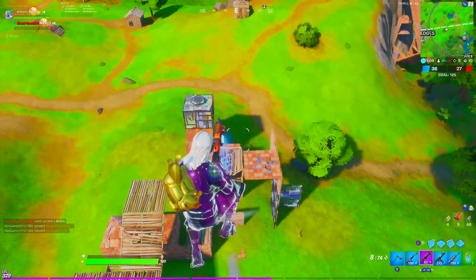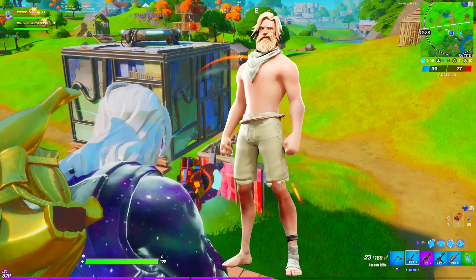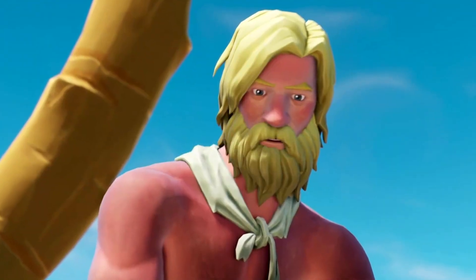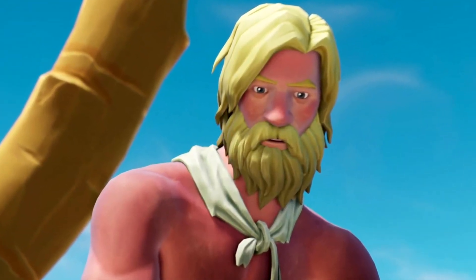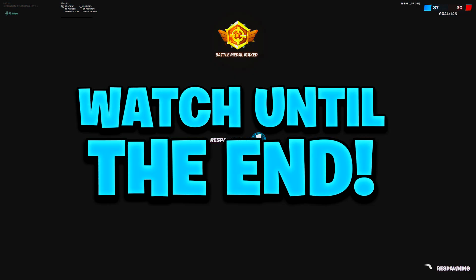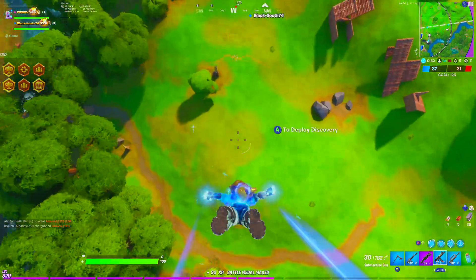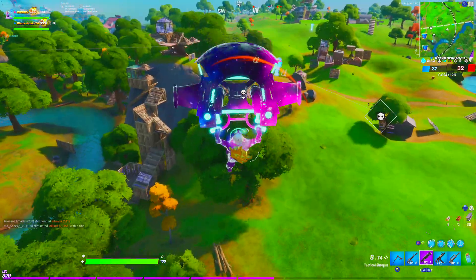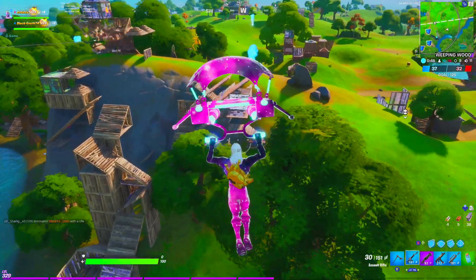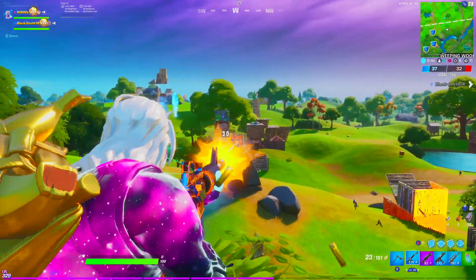The second skin is the Island Jonesy skin. We don't have a bunch of information from the anonymous leaker, but he was teased way back at last year's World Cup in the trailer. We can see Island Jonesy, the leaked Season 3 flare gun, as well as the original release date of Chapter 3. With the source mentioning the skin and all the hints we've had from Epic, it wouldn't shock me if this was the tier one or two skin in the upcoming battle pass.